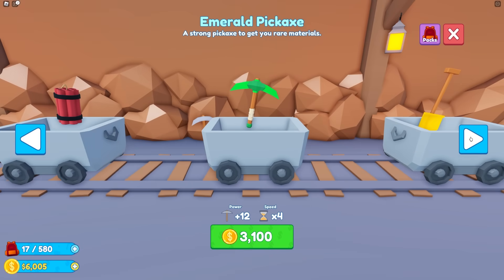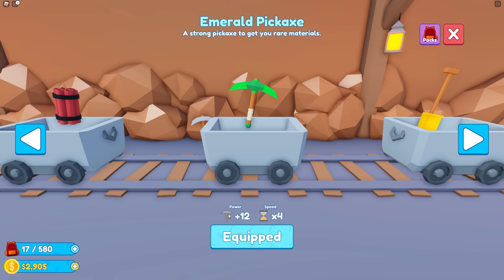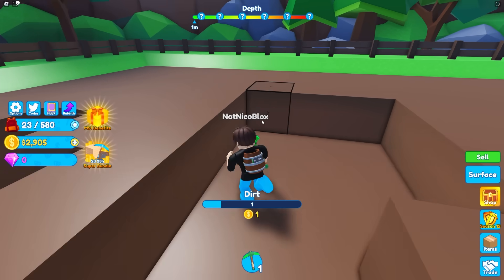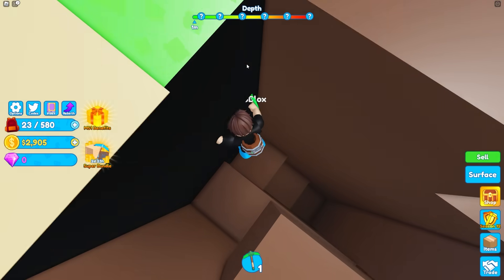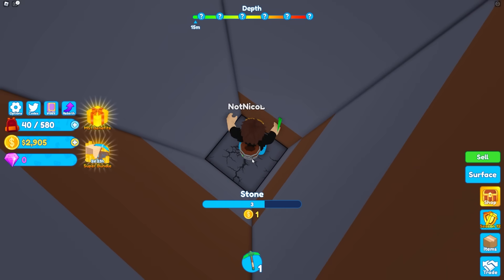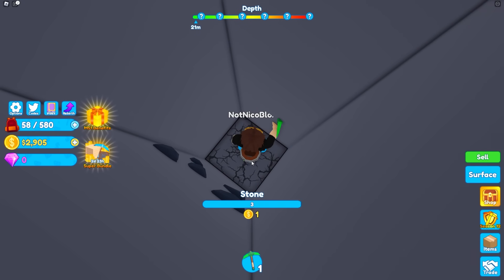I can just skip all of this and go straight to the Emerald Pickaxe. We get plus 12 power and times 4 speed. I wonder what that's gonna do. Okay, let's go! Whoa, I am mining like crazy fast. But if you look at the top, it says depth. The farther we go down, the more rare blocks we get! And now we're mining stone and now coal. This is unlocking way more. That's very cool.